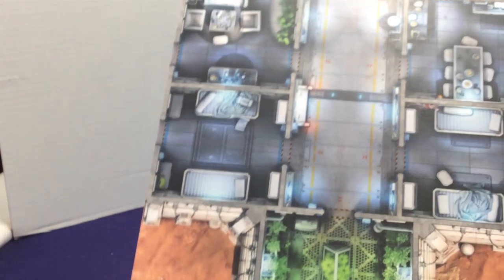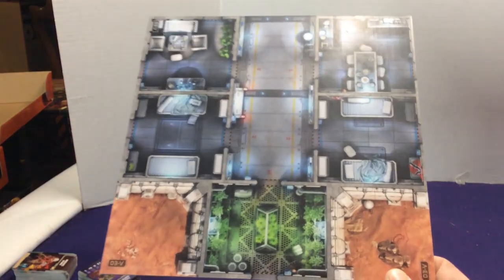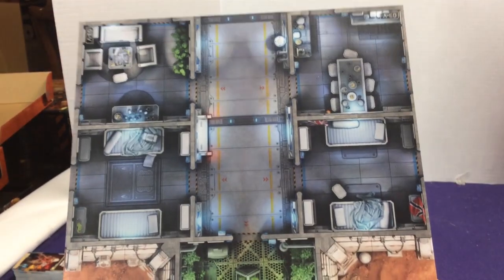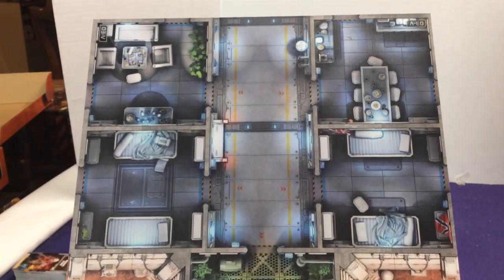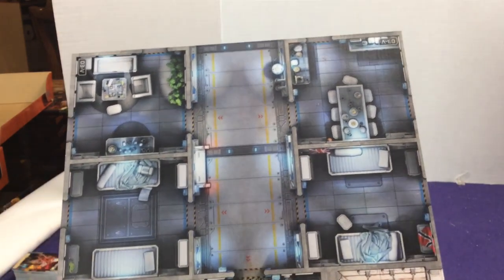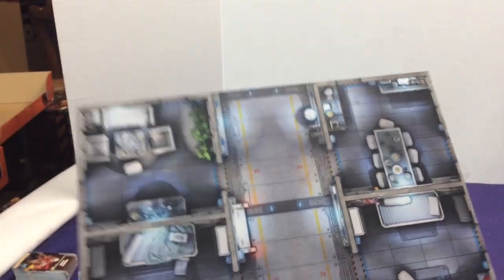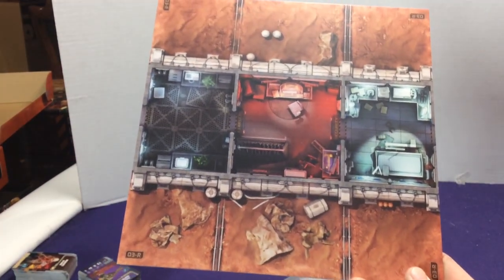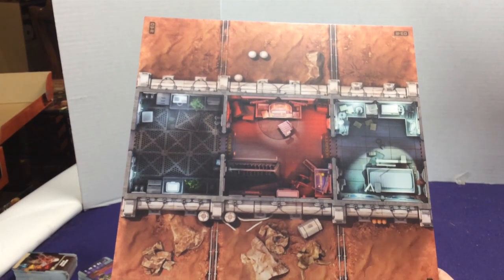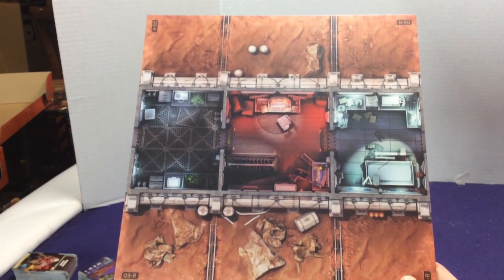Board number three has only edge spaces for the outside. We've got a plant or greenhouse, living quarters with a table and some beds, different flags, hangout areas, and a hallway straight down the center. It also has an opening on the bottom, and one in the center, so you can mix and match them however you want. You could take two airlocks and put one on each side to make an even longer hallway.